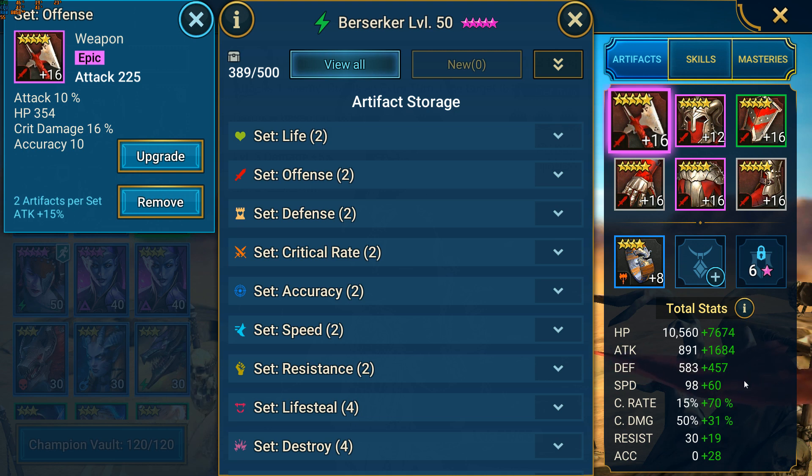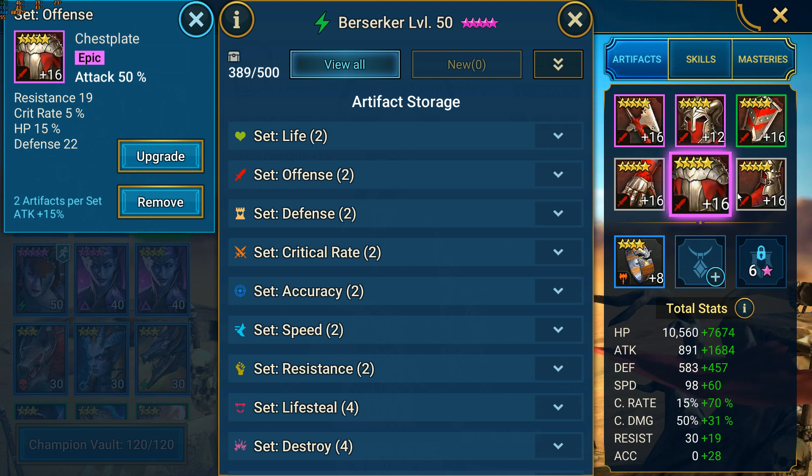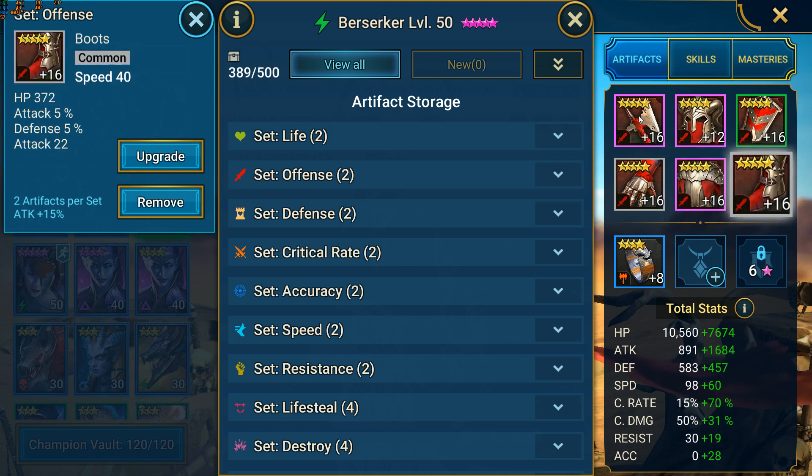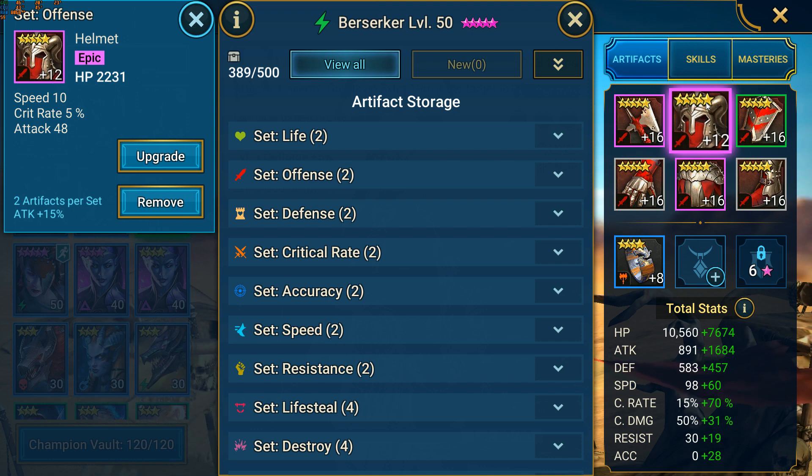Mine has 158 speed, 85% total crit rate, and 81% total crit damage. I was able to achieve this with three attack sets, where his gloves are crit rate, his chest is attack percent, and speed boots. As for his substats, just focus on maximizing his damage output with at least 155 speed, 75% crit rate, and then as much attack and crit damage as possible.